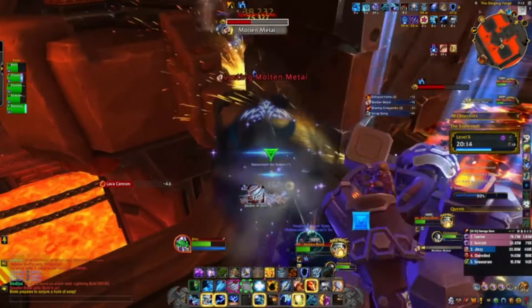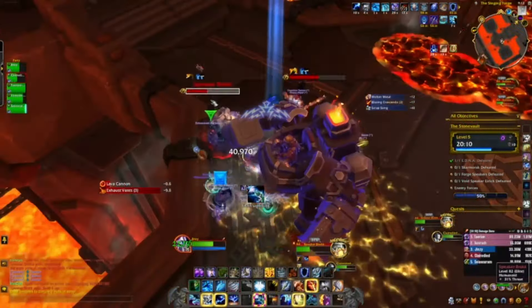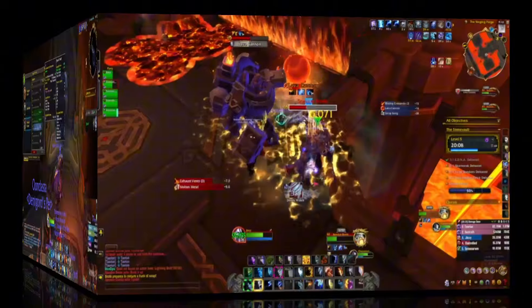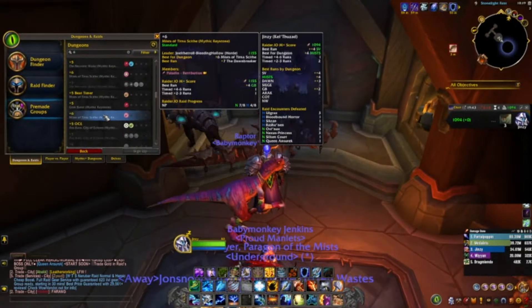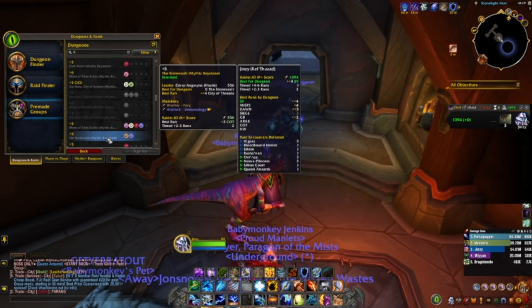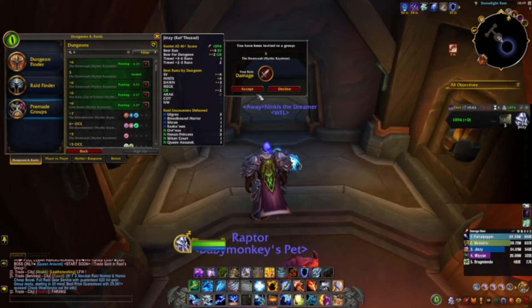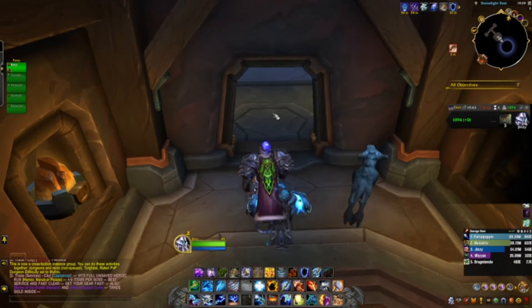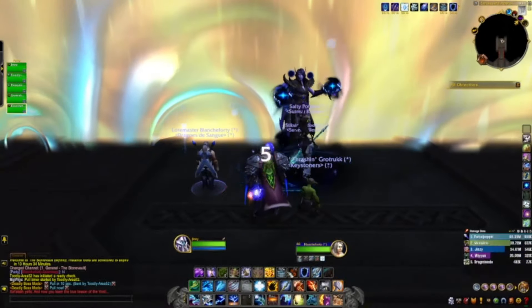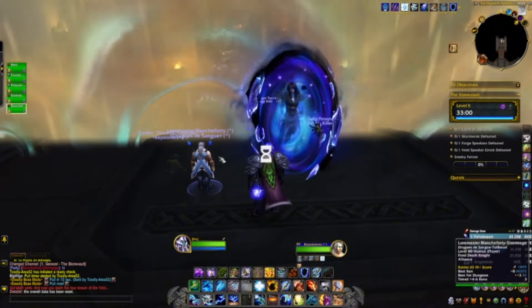Players must be adept at interrupting various skills, effectively utilizing crowd control, and ensuring that the team is appropriately geared to succeed. One of the most significant challenges I encountered was assembling the ideal team composition. Achieving the right balance of buffs, healing, and tanking is essential for success. Without it, progress can be severely hindered. Even with the perfect setup, success is not guaranteed. When seeking or forming a group, it is important to exercise patience. Rushing can lead to inefficiencies and ultimately cost your team time.